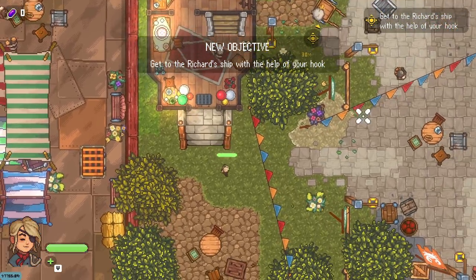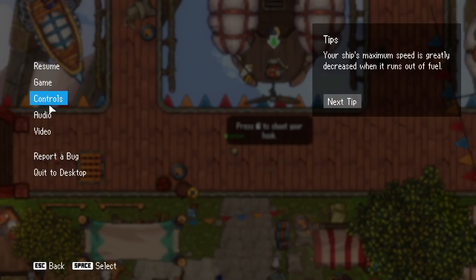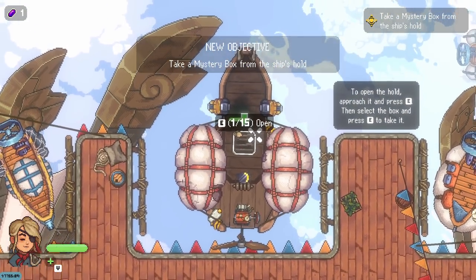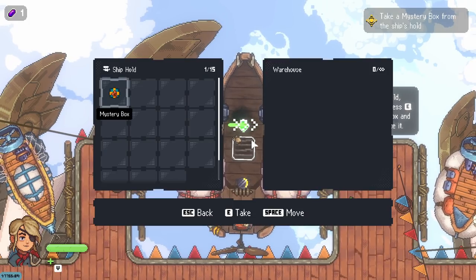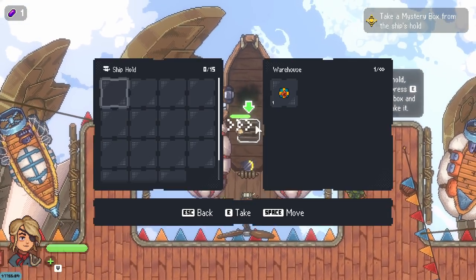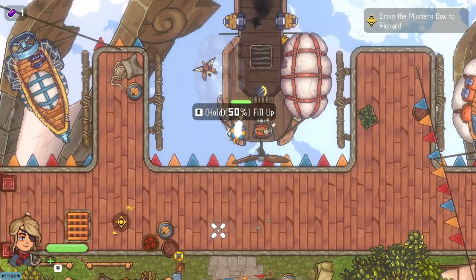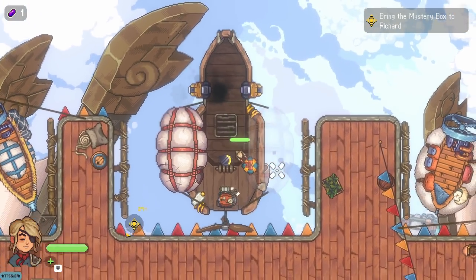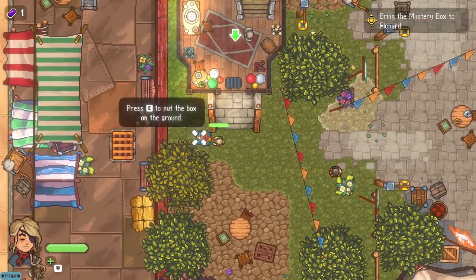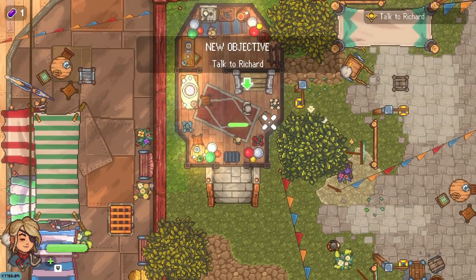Admiral Richard commands, and Captain Eva obeys. Set sail. Get to the Richard ship. I love that we're starting with a grappling hook. The sound effects are bumping loud. We use our grappling hook to get over here. Take the mystery box from the ship's hold. Select the box, press E to take. Bring the mystery box to Richard. It's just as easy as that. This is my jam. I do love starting with a grappling hook — it's pretty amazing.